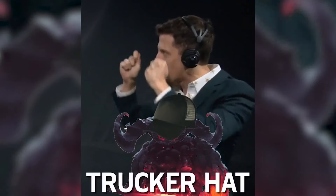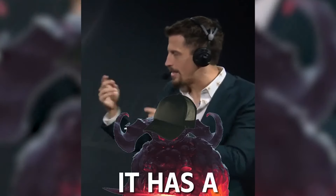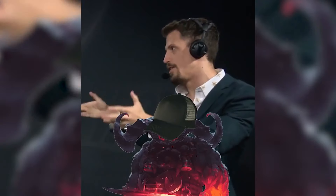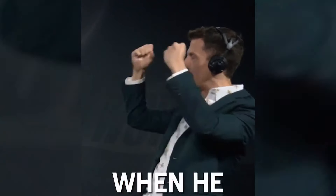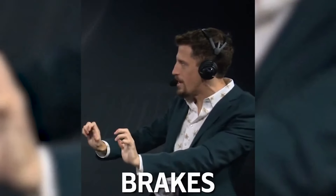It's Ornn, but he wears a trucker hat. His Q has a 50-50 chance — it's a legendary skin, we go all out for this. It summons either a traffic cone or a stop sign. When he charges at it with his E, it makes slamming-on-the-brakes tire noises.